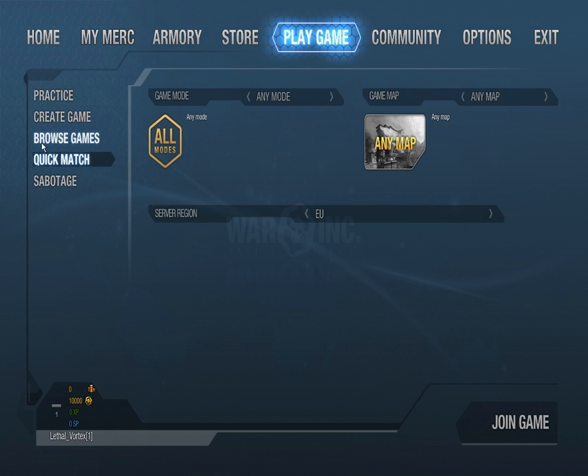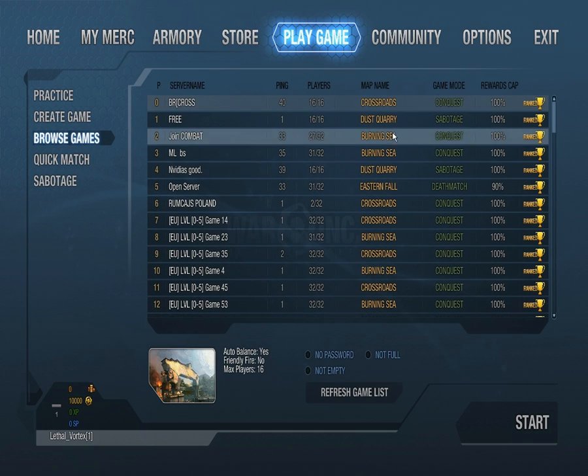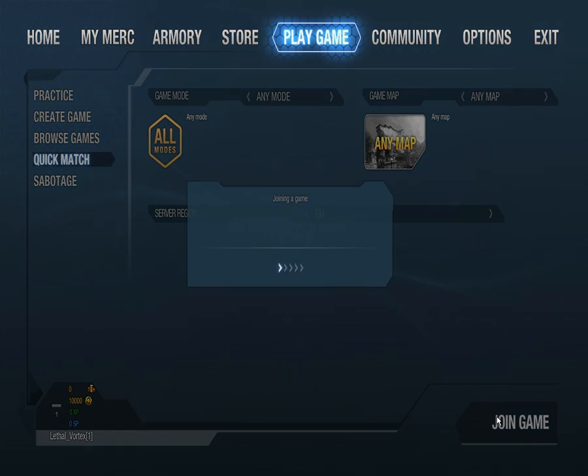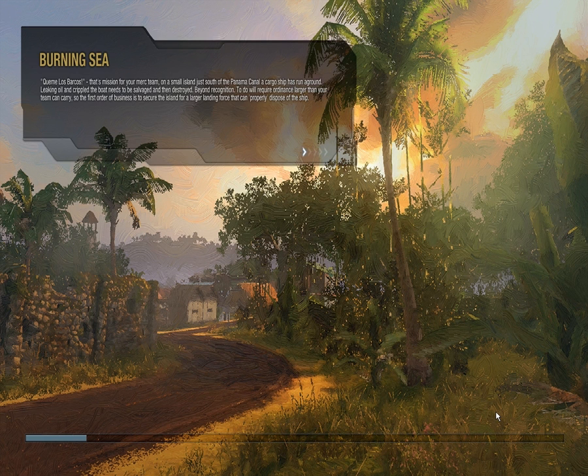Anyway, we are going to quickly head to a game. We're gonna browse some games just to see what's available for us. I'm trying to filter - let's do quick matches so I can filter for AU here. Any map - that's good. Let's see if we can find a game. Alright, we found a game - Burning Sea.